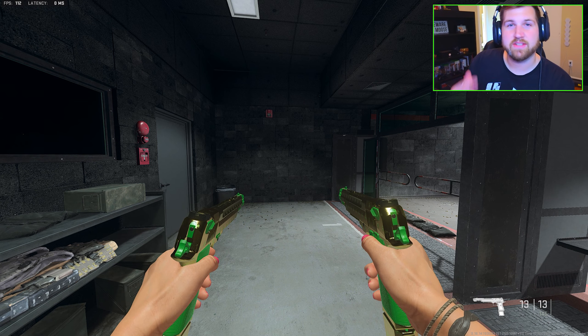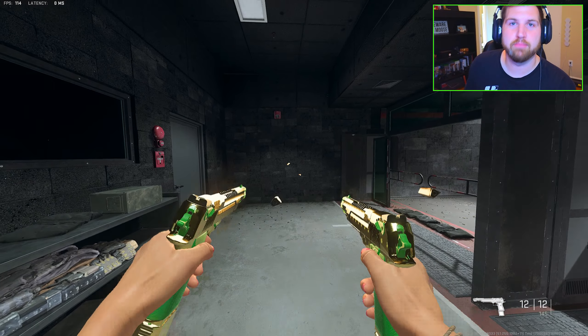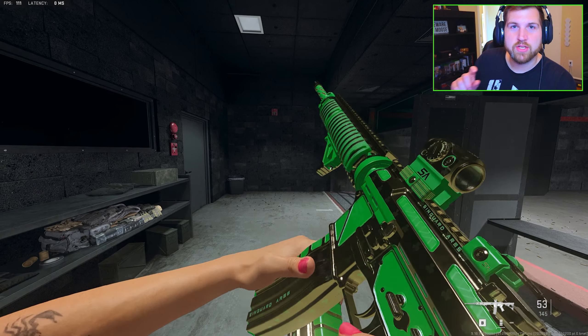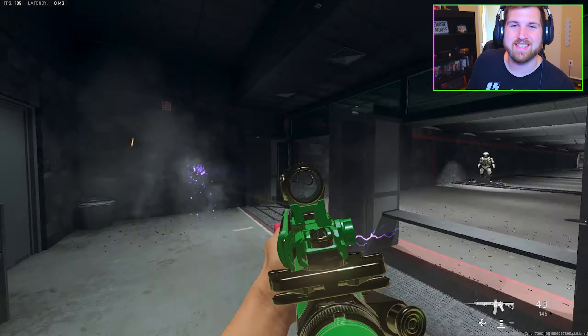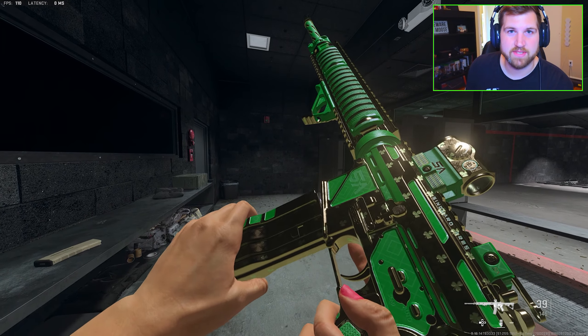I'm going to leave the link down below, but there are really cool customizable blueprints and I'll show you guys some right now in the background. I reached out to them on Discord and they were able to unlock the camo on all my weapons and put it on blueprints as well. If you guys want to check them out, make sure you use the code 2023 on their website to get 10% off.